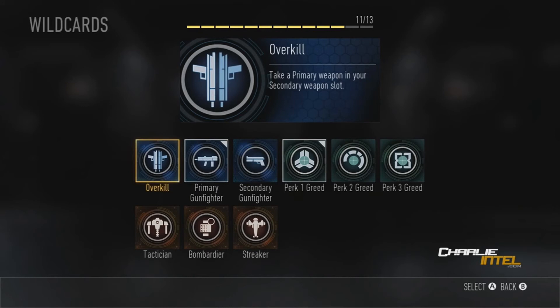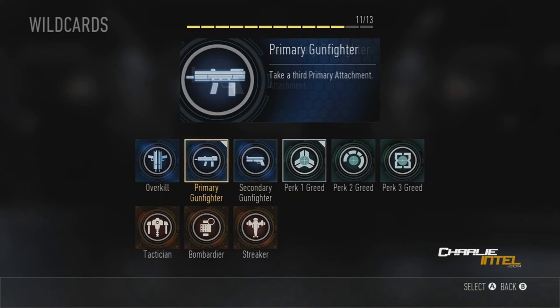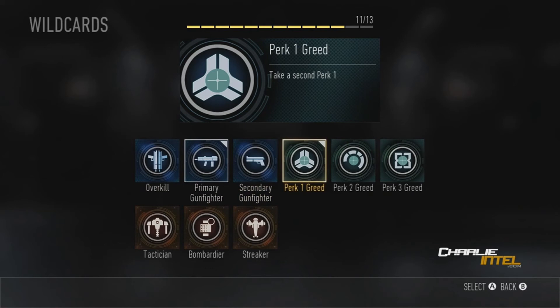The first wild card is Overkill — take a primary weapon in your secondary weapon slot, so you can have two primaries. Next one is Primary Gunfighter — take a third primary attachment, so you can have three attachments. Secondary Gunfighter lets you take a second secondary attachment, so you can have two attachments on your secondary.